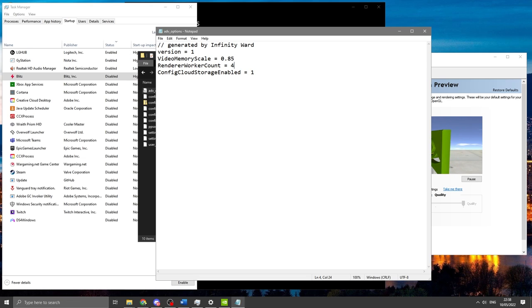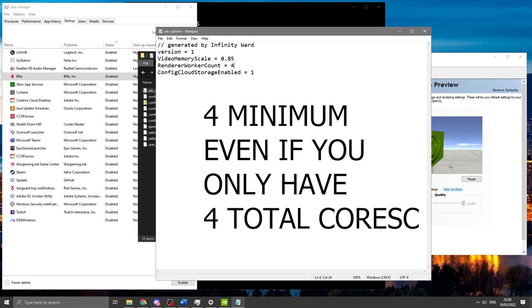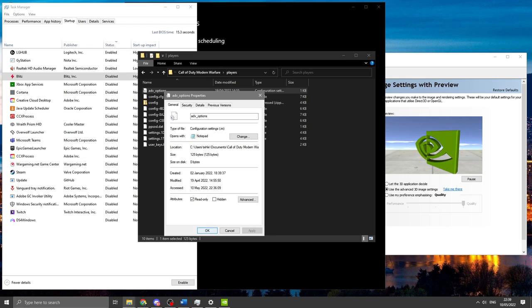Cut your renderer worker count in half, but do not go below four. If you have four cores you have to set it to four — you can't go down to two. Four is the minimum regardless. Once you're happy with the settings in advanced_options, go to its Properties, then General, and make sure 'Read only' is ticked. This ensures nothing else can change the file — it will only read what you've set.